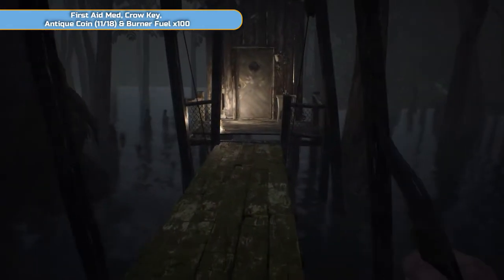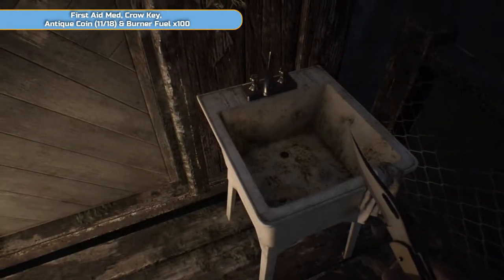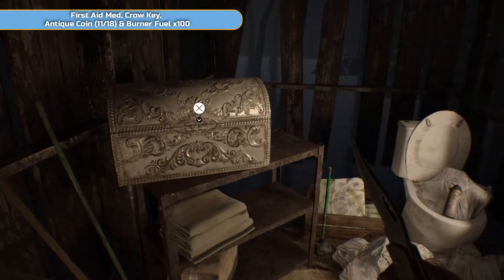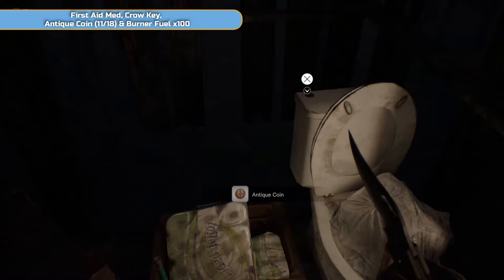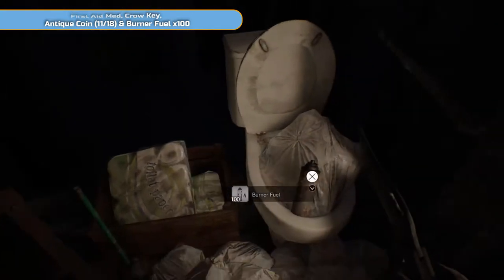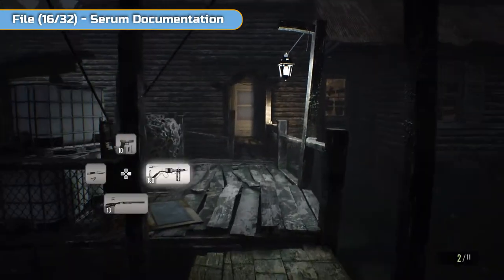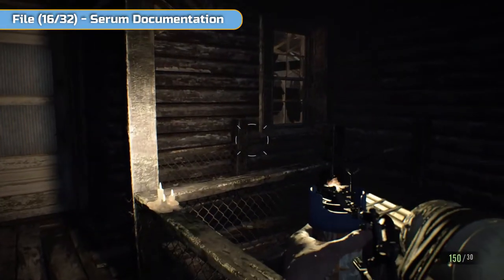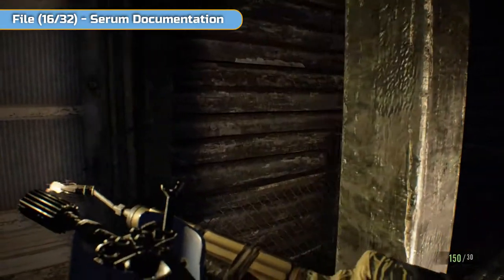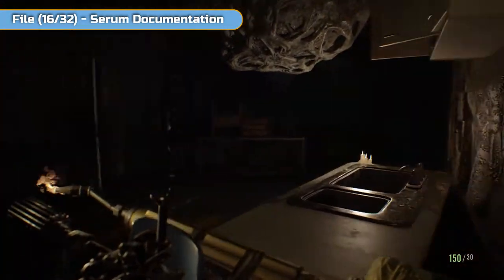You may remember that in the main house — the main mansion — there is also a crow door, a crow key door. We'll be using that in the next video as well. So grab the first aid, grab the crow key. You've got an antique coin here — that's the most important thing, well, second most important thing. And then you've got a burner fuel in the toilet. Always keep reloading. I saw her through the window so I'm waiting for her to go past so I can make a run for it.